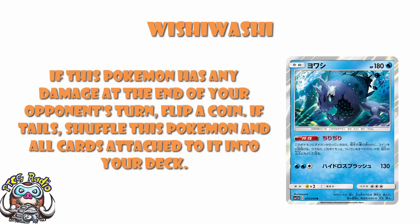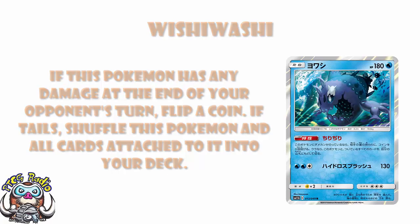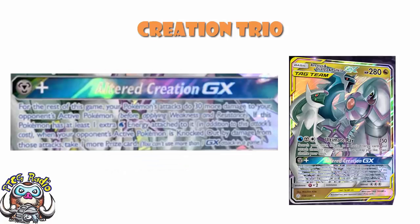Now for attacks. Altered Creation GX is Arceus, Dialga, and Palkia's GX attack. With one energy, your Pokémon do an extra 30 for the remainder of the game. With two energy — a Metal and a Water — you also take one more prize for every KO for the rest of the game. The question is: do you only take an extra prize if you knock out the Pokémon that was active when you used the GX attack? The answer is no — you take an extra prize if your Pokémon's attacks knock out any of your opponent's actives during the rest of the game, not just the one that was hit by this attack.